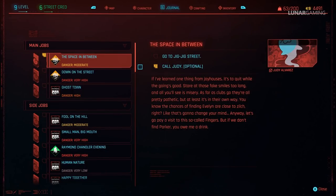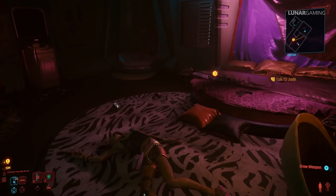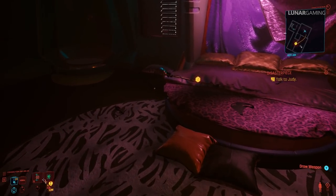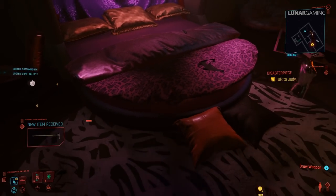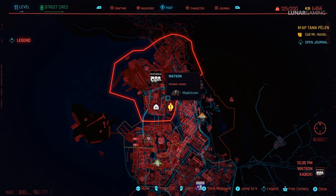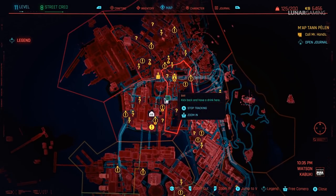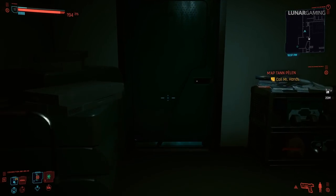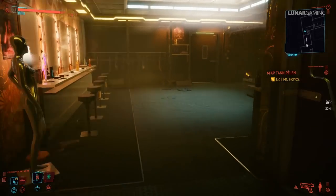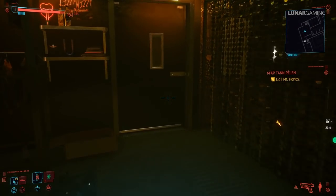Continue on and complete the next quest, The Space in Between. During the quest, Cottonmouth is found in Fingers' bedroom — after you deal with the doctor and find out where Evelyn is, you can pick up the unique iconic club from his bed. After the mission you're free to do the next couple of missions, Disasterpiece and Double Life. After mission 15 Double Life, you can head to Lizzy's bar and pick up the Lizzy unique iconic weapon — this is one of the few that's not missable, so you can pick it up anytime after mission 15.